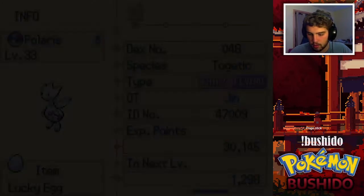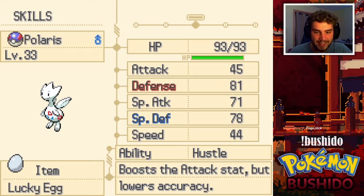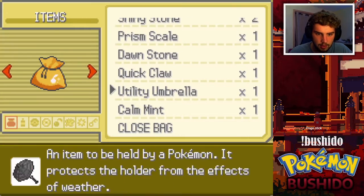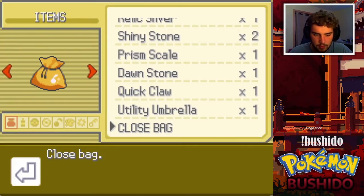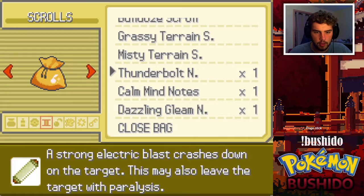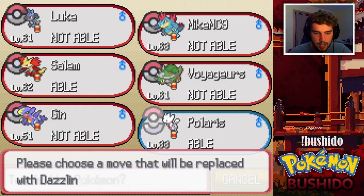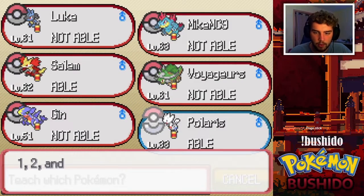It's only level 33. This is not the best nature so let's use our nature mint. Salem can learn Dazzling Gleam — interesting! We'll get rid of Metronome. Probably should have gotten rid of Ancient Power but whatever. Should I evolve right now? What's Togetic's moveset looking like? Oh, are all of these moves that Togekiss can just learn by default? Yeah, we'll just evolve it now then.